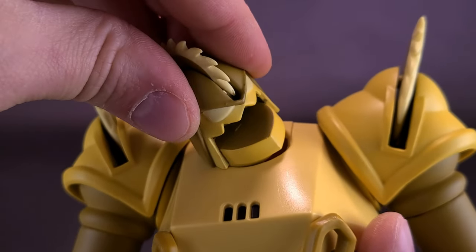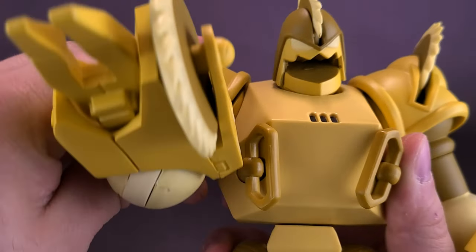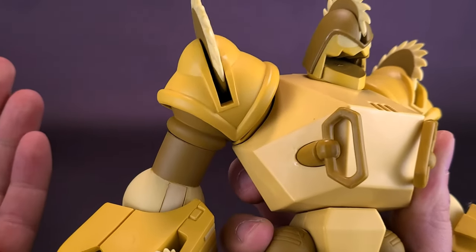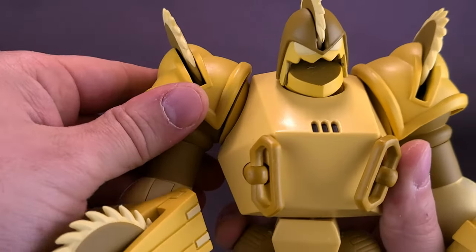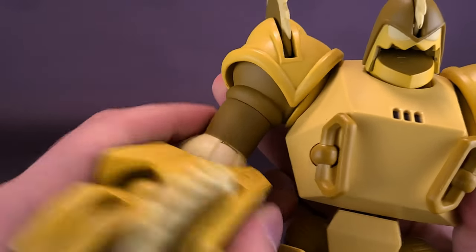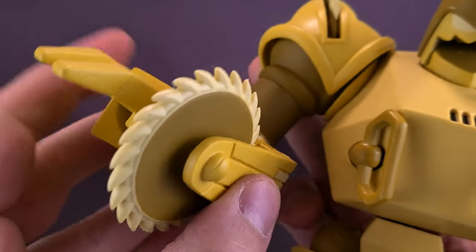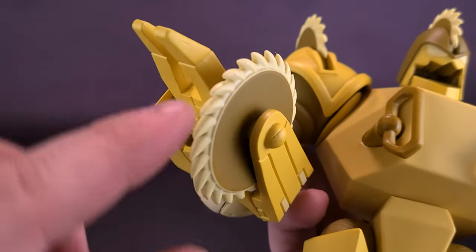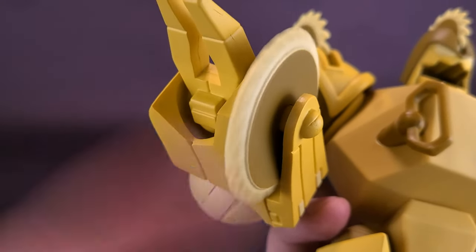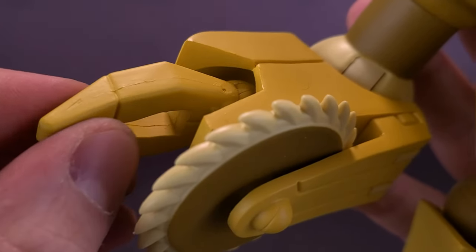The head does look up, look down, and rotate all the way around. His arms rotate with full rotation in the shoulders, and you can also bring the shoulders out just a little bit. He has a swivel at the bicep area and only a single hinge in the elbow — but for what the figure's going to be doing, a single hinge is more than enough. The figure also has swivels in his hands, and you can move them back and forth slightly. He also has a waist swivel.